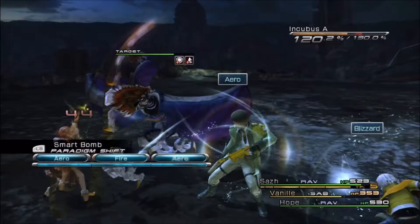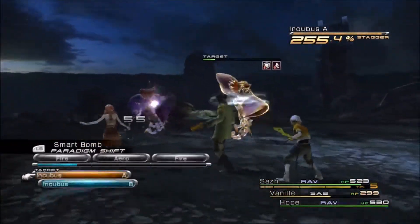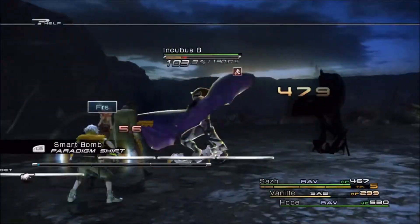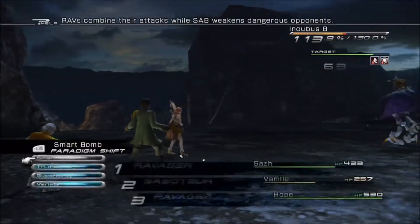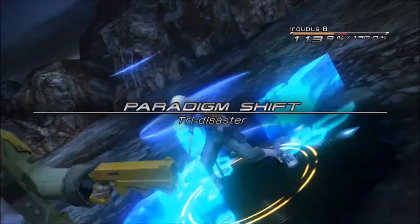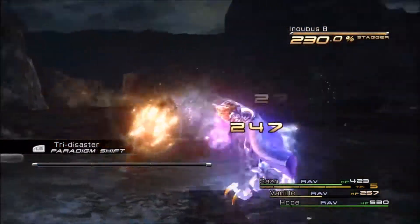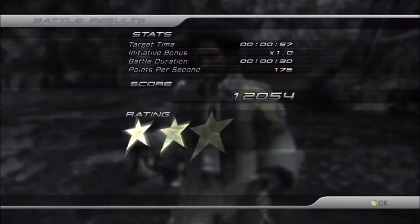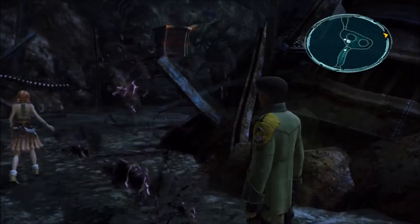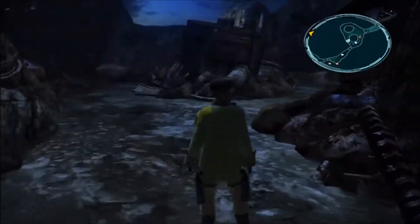The Saboteur functions a lot like the Commando in that it will reduce the chain gauge's depletion rate — or rather, it reduces the rate at which the stagger gauge depletes. So that's kind of their deal. Right now it's perfect to have Vanille in the Saboteur role, because we don't actually have a Commando unfortunately. Eventually Saz will get the Commando role, and that's not too much farther on.